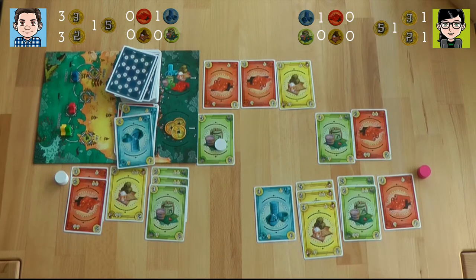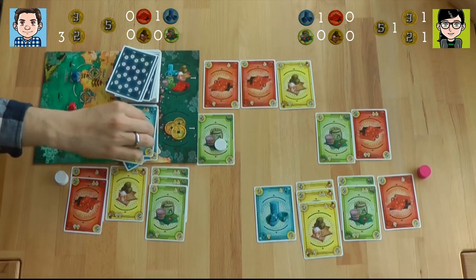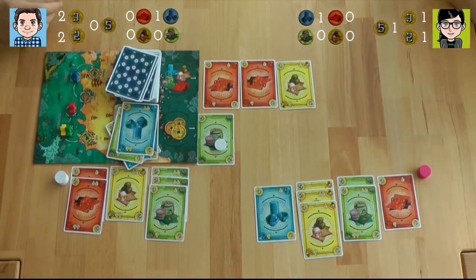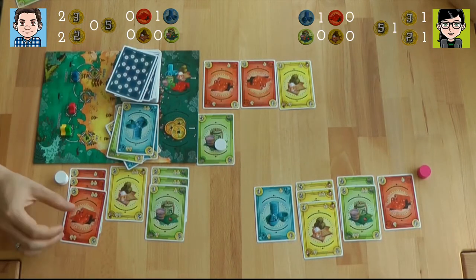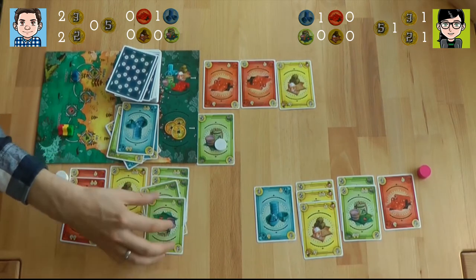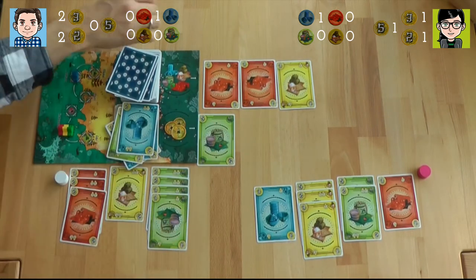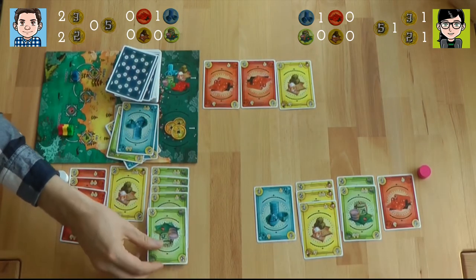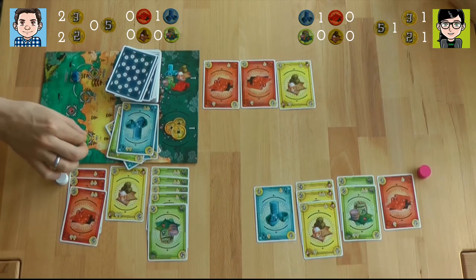I need that, that, that, and that — I don't need that anymore. So I need 10. We are moving definitely red, and then I have two blues and two green. You're green, which means green goes into the harbor — Edo.